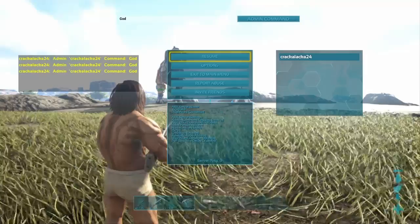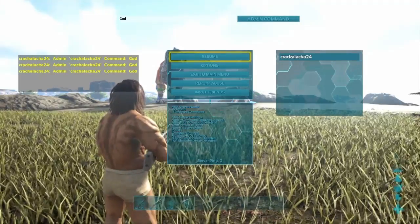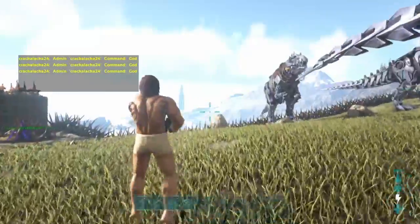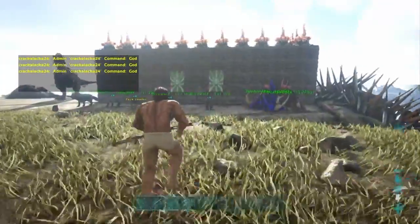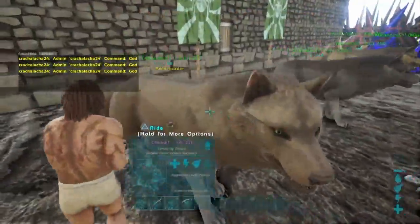What you need to do for Xbox is LB, RB, X and Y at the same time. So if you do all of those at the same time, this bar will pop up. You will have to do this every time you load into a game. But it only works on private match unless you're the admin of an online server, and that's pretty hard to get unless you've got a friend who's the creator of a server.